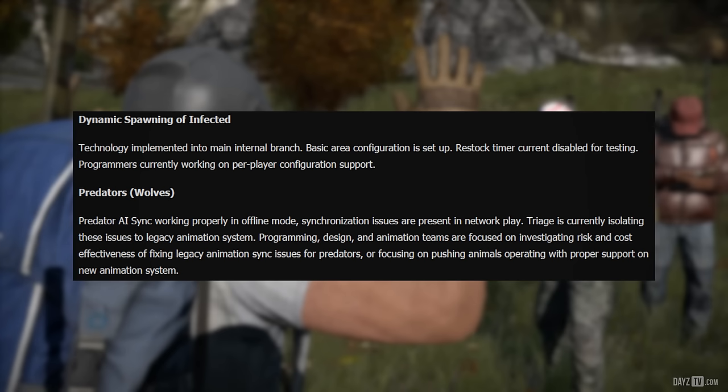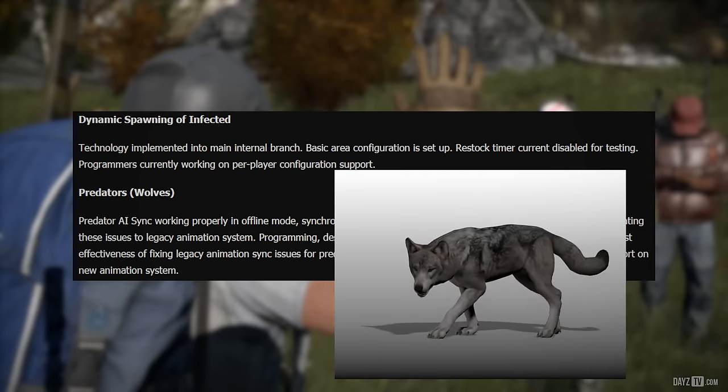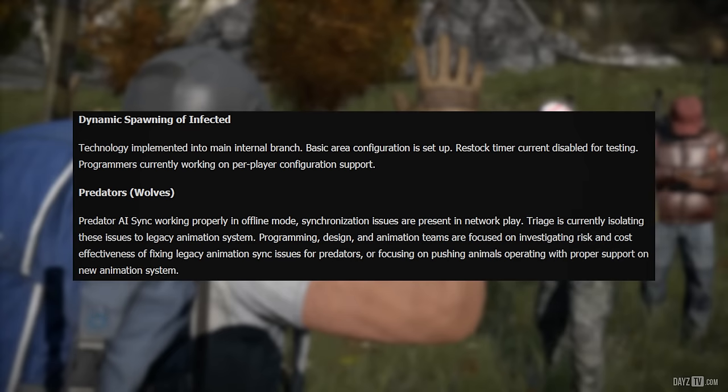And the juicy meat on the bone — predators, or wolves. Predator AI sync is working properly in offline mode, but synchronization issues are present in network play. Triage is currently isolating these issues to the legacy animation system. The programming, design, and animation teams are focused on investigating the risk and cost effectiveness of fixing legacy animation sync issues for predators, or focusing on pushing animals to operate with proper support on the new animation system.